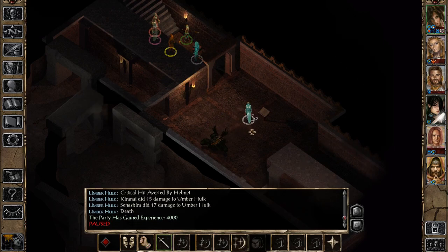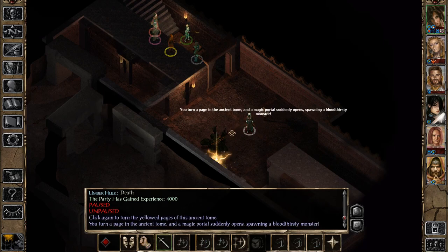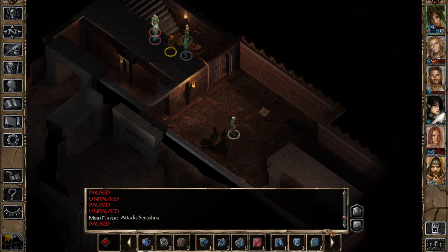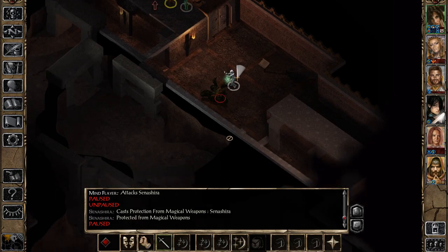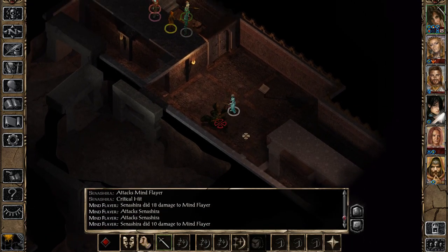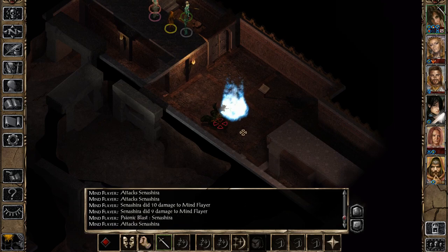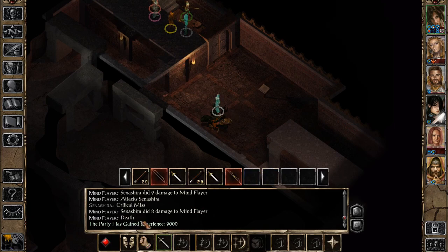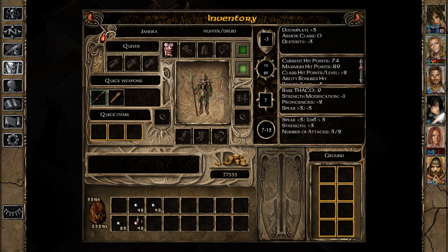Next one is going to be a Mind Flayer, so we still have our Chaotic Commands — that's good. We're going to use our Protection from Magical Weapons, and Saneshera is going to do this alone because she alone is protected against his tricks. Let's close this door just to be sure. Now we are protected against its brain-devouring powers, and we have four rounds to kill him. Hopefully we can do this with just one Protection from Magical Weapons without having to spend the other. He's near death — cool. From him we actually can get a healing potion and also a strength potion.